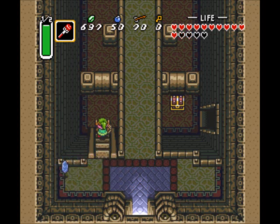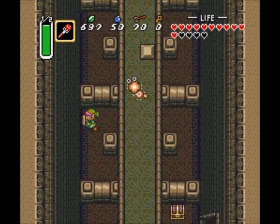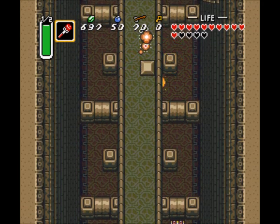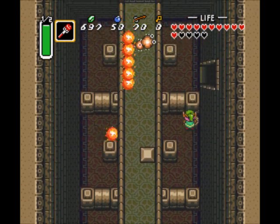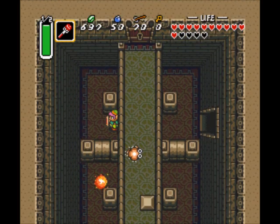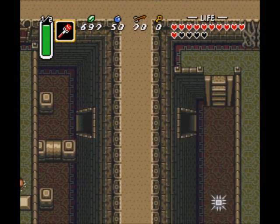There we go. We want to get to that chest there, but there's hidden walls in the way around here, so nothing we can do about that, I'm afraid. You'll just have to kind of take my word for it, like you usually do.